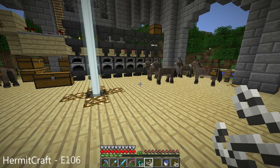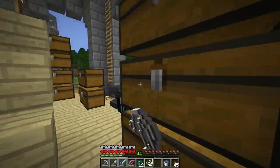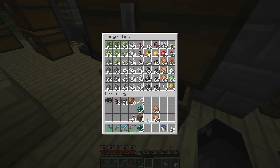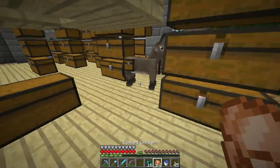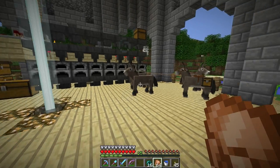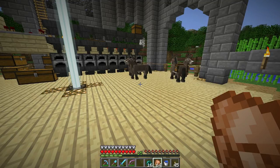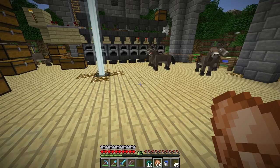Hello everybody and welcome back to another episode on the Hermitcraft Vanilla server. I've been doing some things around here, and one of those things is getting very annoyed at having these donkeys in this base area. I want to do something about that — get those donkeys sorted out. I want them to have their own little place so I don't have to constantly hear them making sounds and stomping around. Every once in a while they come back here, off their leashes, and they've all despawned. It's just kind of a big pain, so I want to set up like a stable for these guys.